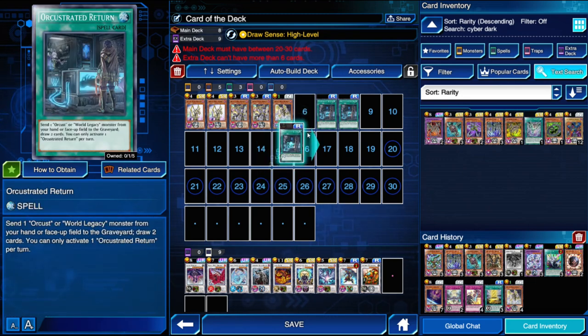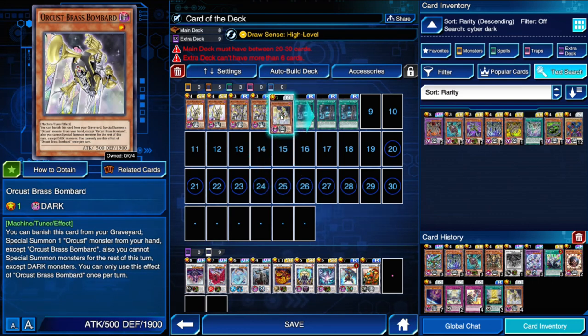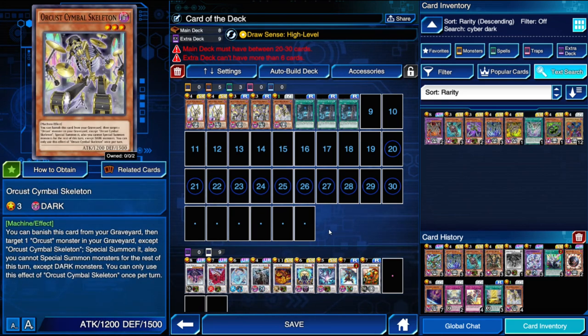Back to my stupid combo: I play my draw card, ditch Harp Horror to the graveyard, this guy comes out from the deck, and then they make Underworld Fighter Ball Mung — a level 4 dark synchro, so he fits all the requirements for an Orcist deck. If someone fissures him or kills him with a card effect, he brings out a level 4 or lower monster. He has a floating effect that rarely goes off, but ending on 2,100 is better than ending on 1,200. So I've included him in the deck.